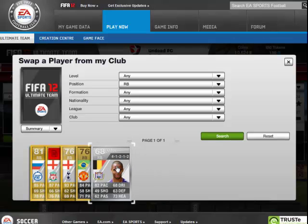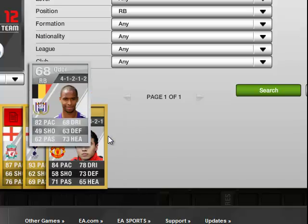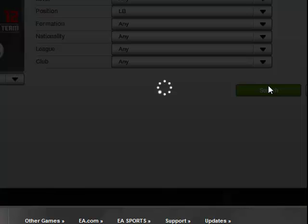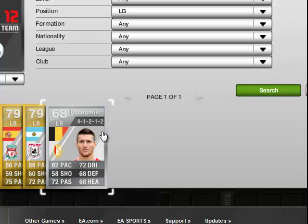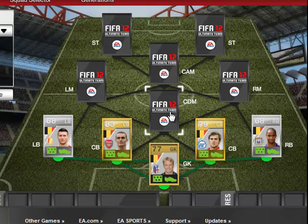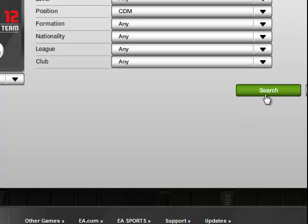Now we've got our right back — Odd Boy. He's actually really good for a silver; he's got 82 pace and 73 heading. Our left back is Pocket Nolly — he's also 82 pace for a silver, which isn't bad. And in our center defensive mid we have...